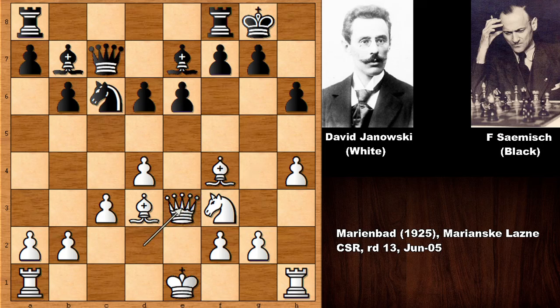The knight goes back, exchanging the knights, and then h5. So why h5 in this position? Bishop takes on h6 is possible, and then after pawn takes bishop, queen takes on h6 — this is a very dangerous attack. White can also lift the rook up and attack the king, so this is why Frederick Samish was afraid.